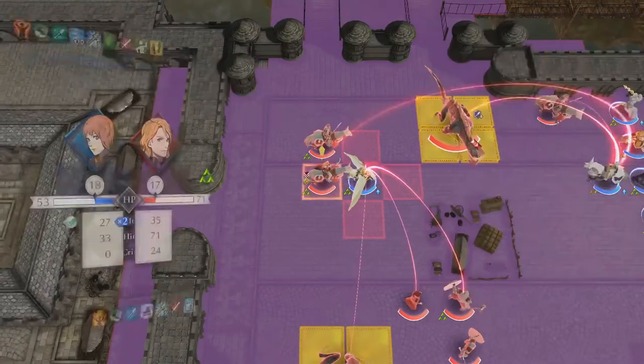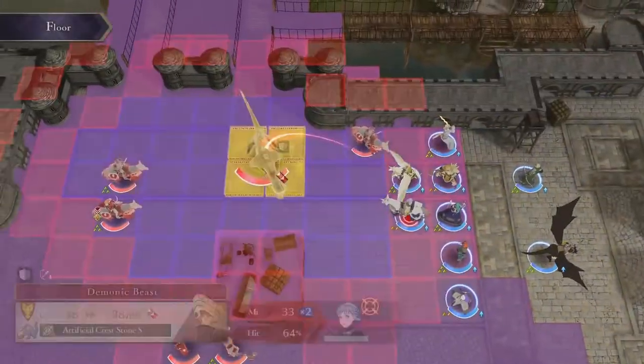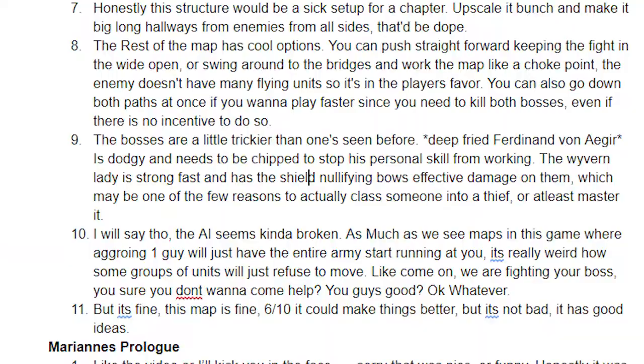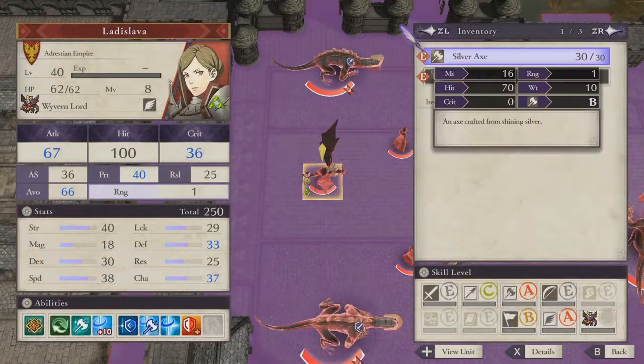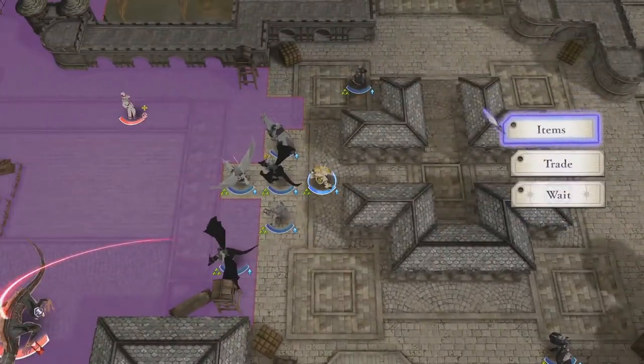The bosses are a little trickier than ones we've seen before. Ferdinand von Eyre — his dodging needs to be chipped at to stop his personal skill from working. The wyvern lady is — and I really just wrote 'strongfast,' no comma, no period, no space, no nothing. Strongfast. Anyway, the wyvern lady is strongfast and has the shield that nullifies effectiveness damage against fliers, which may be one of the few reasons to actually class someone into a thief, or at least master it. The bosses aren't bad, and they're surrounded by a decent amount of goons.